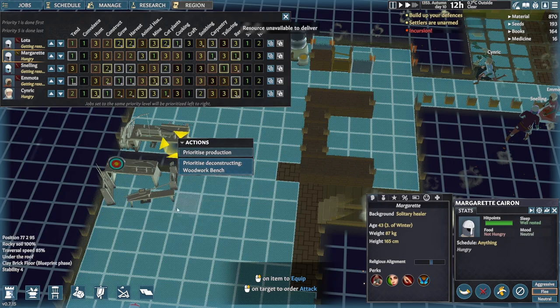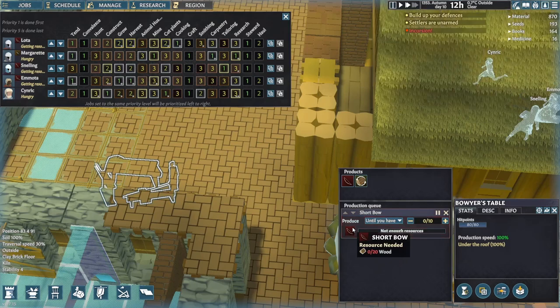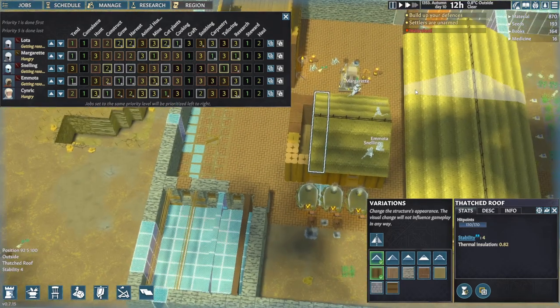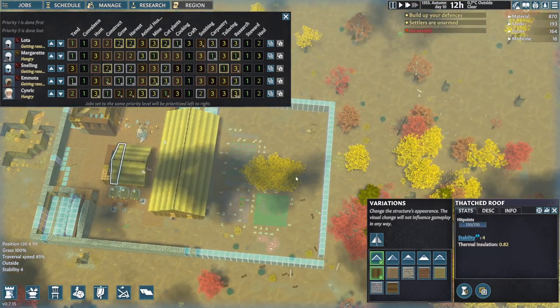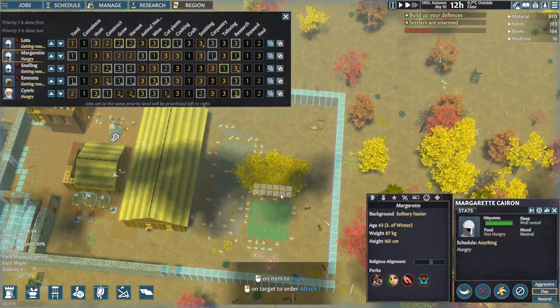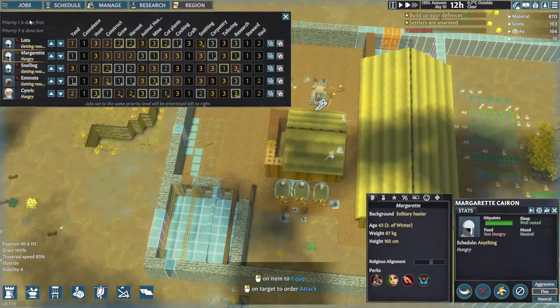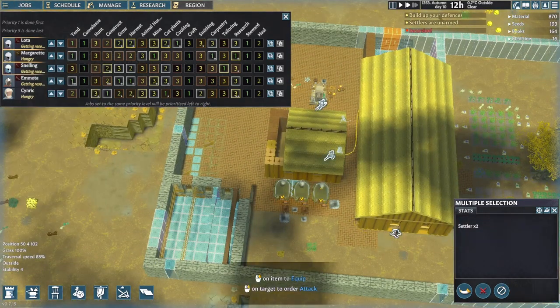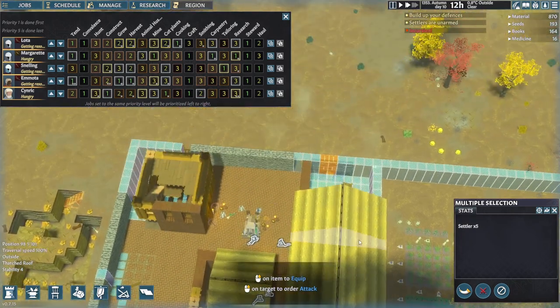Unable to deliver. Why? No wood. Not good. I mean we can chop this wood, and we can plant it. Let's get Marguerite. This is not going to work. Let's make sure we've got everyone highlighted.